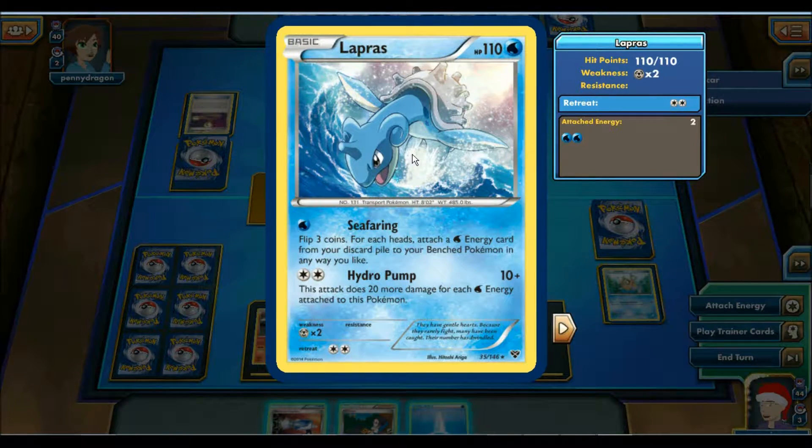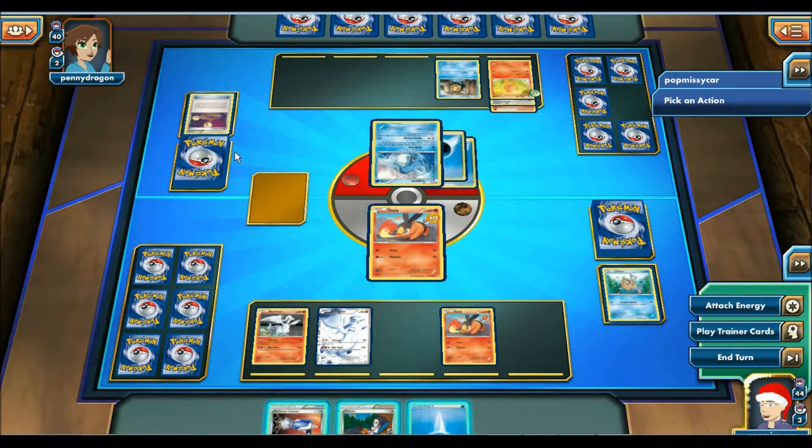Back to what I was saying: the first move is not that bad. The second one, Hydro Pump — this attack does 20 damage for each energy attached to this Pokemon. Which, if you have like five or six energies, you're going to be wrecking your opponent. So I have to kill it really fast.